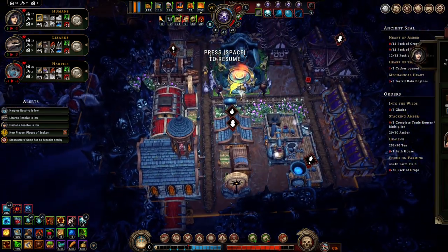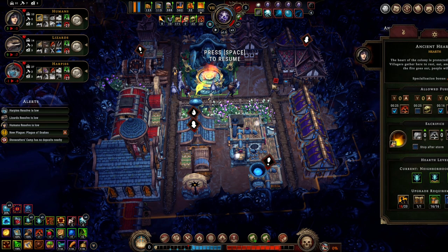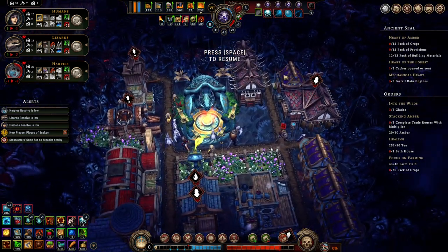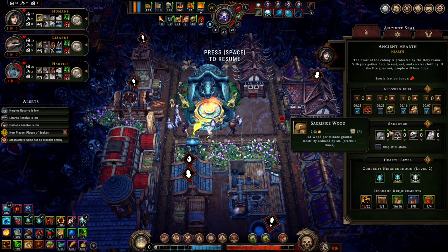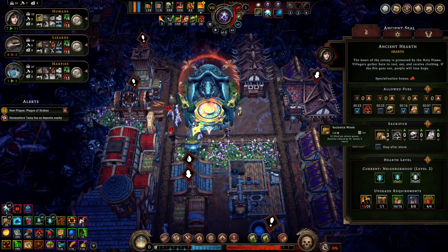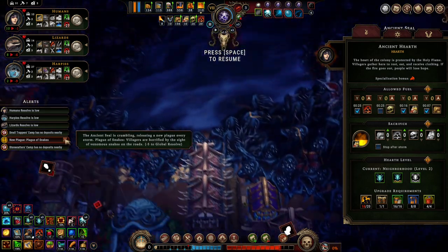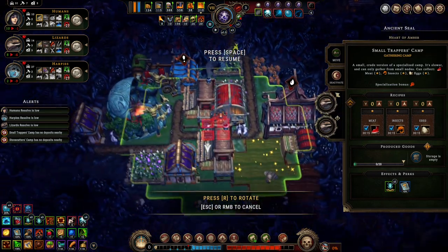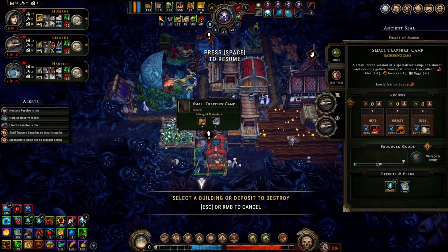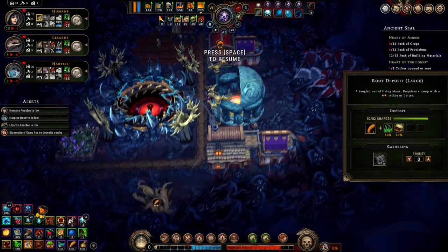I'm gonna need you guys to pray harder. Oh, I cannot afford to have people quit on me. Minus five to global resolve — that's a really nasty one. How are we on camps? Yeah, we have a bunch of camps we can't harvest.